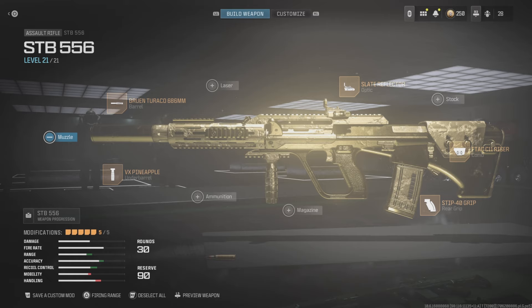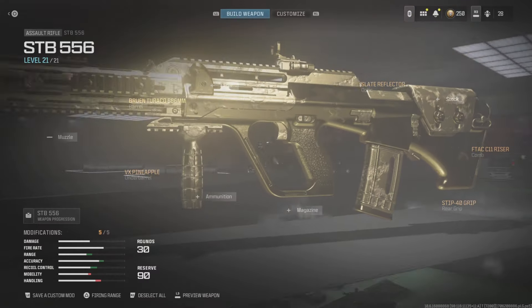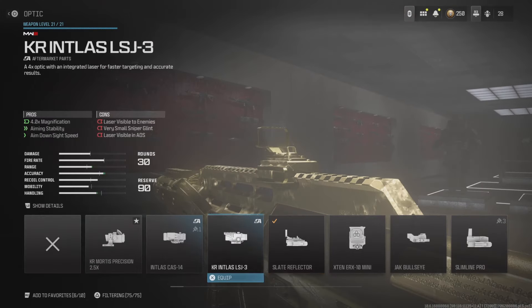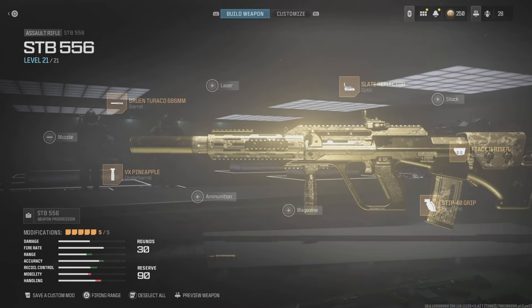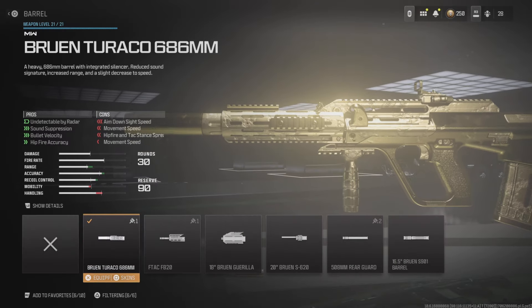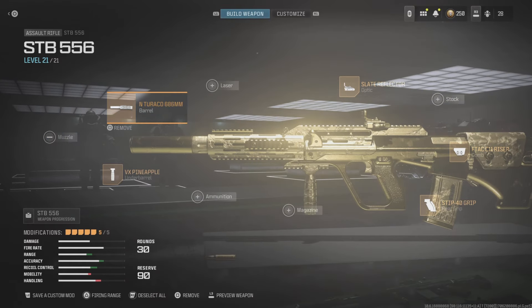And even right now, in the current meta, how things are, you can still compete with this thing. And this is the build I'm running on it for Search and Destroy. I wanna run this in Warzone — I would run the exact same thing, but I would take off the grip, throw on the extended mag, and replace this slate reflector with either a 2.5 or a 4x sight for longer-range engagements. One of the benefits is it has this Bruin Turaco barrel, which gives you an extended barrel and also a suppressor all-in-one attachment for damage range and bullet velocity.